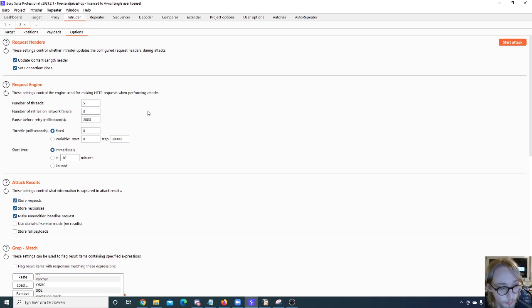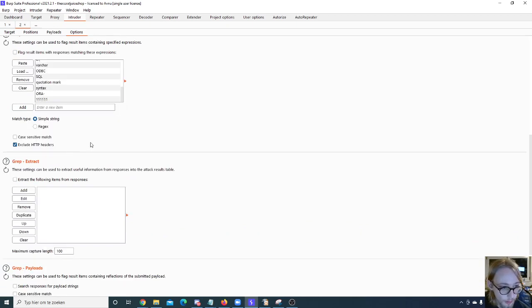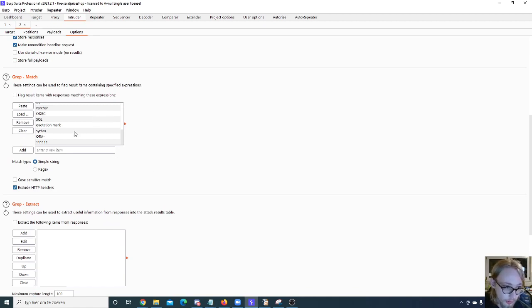In the attack results, there's a Grep Matches option. If you enable it and add specific strings, Intruder will automatically flag responses that contain those values. A lot of people don't know that Intruder can automatically flag responses for you — you just have to add your match strings. There's also a Grep Extract option to extract specific items from responses, which can be useful in pen testing scenarios when you need extracted values in other requests.